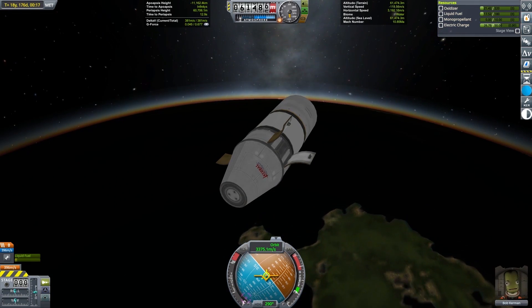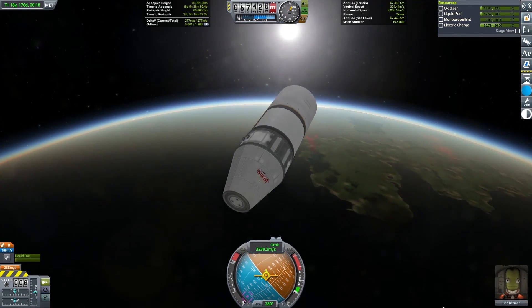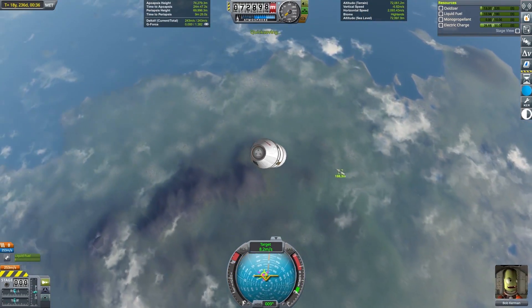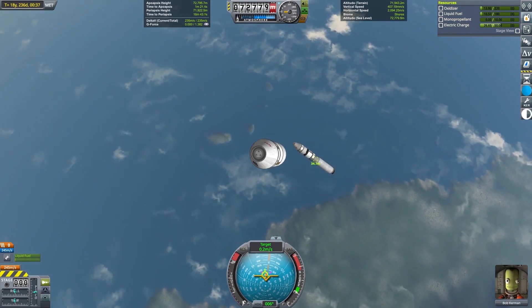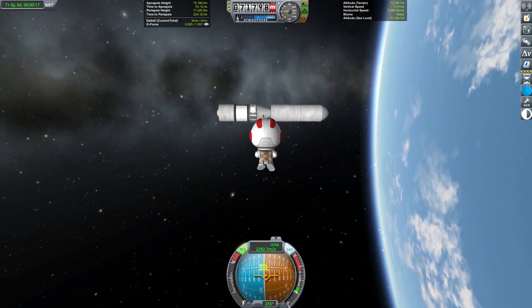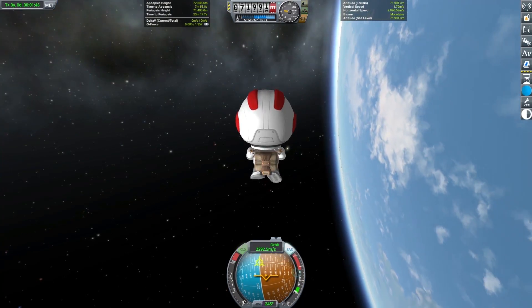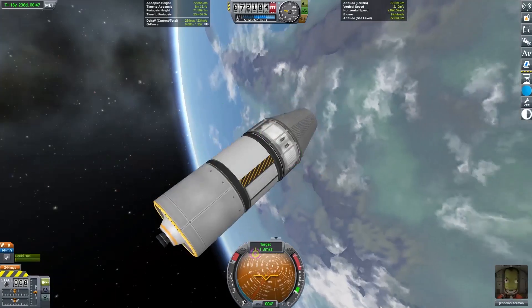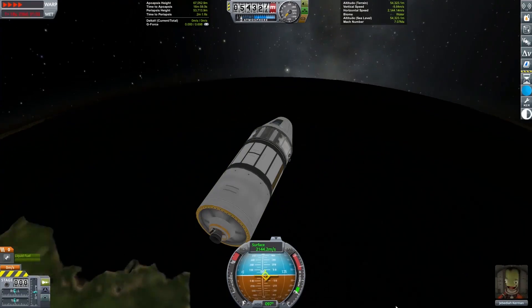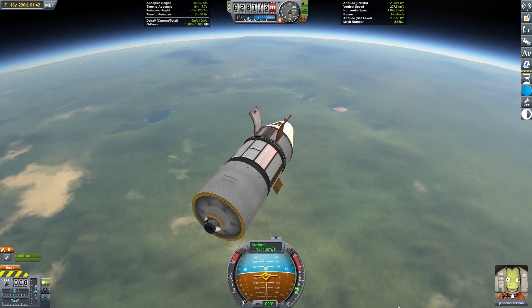Once I reached Kerbin I used a small retro burn combined with aerobraking to capture into Kerbin orbit. As in part two, I rendezvoused this module with one of the other modules put in orbit on launch two. This allowed me to transfer the research data over to Jebediah Kerman, who will land the data back on Kerbin so Bob can stay in space and keep doing science. Jeb used some of the remaining delta-v to take careful aim for Kerbin's rare badlands biome to pick up a little more science.